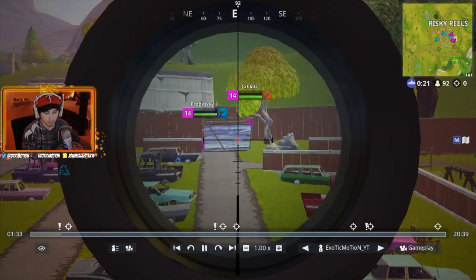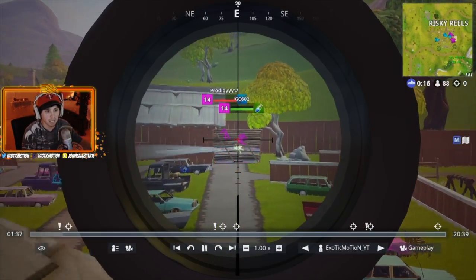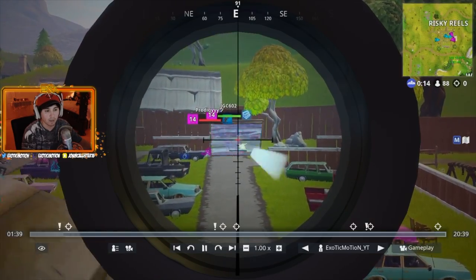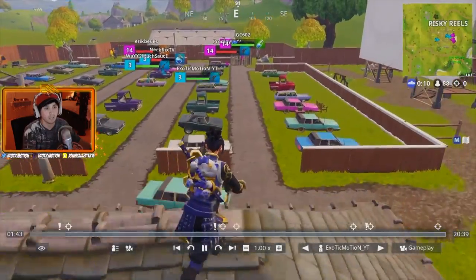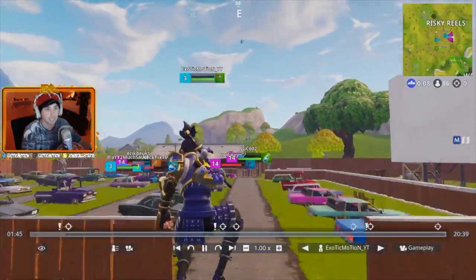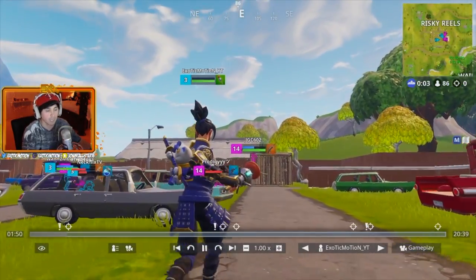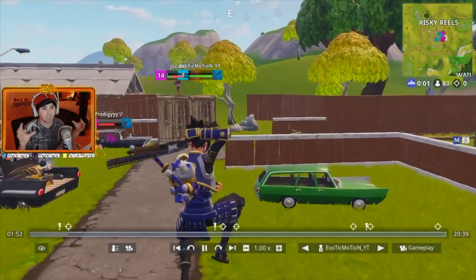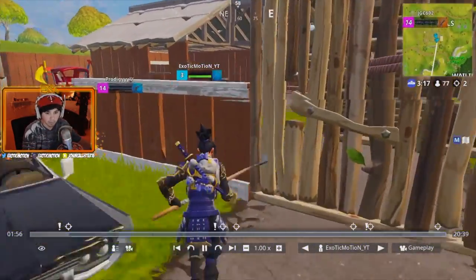I lit this kid up and knocked him. Instead of trying to thirst him, I'm focusing the other teammates - which is what you need to do. A lot of people really try to go for those thirsts; don't do that. Me and my teammate have a perfect split where we're not rushing from the same side. He's going left, I'm pushing right, so they don't know who to look at. My grenade luckily ended up killing one of them.